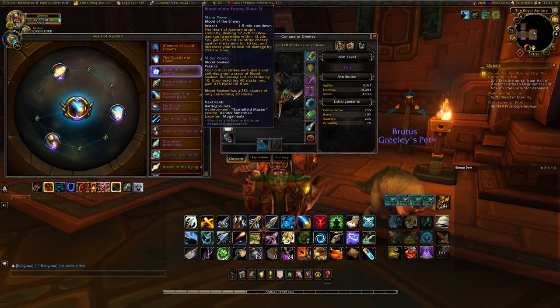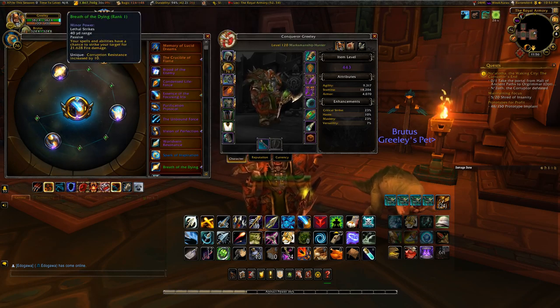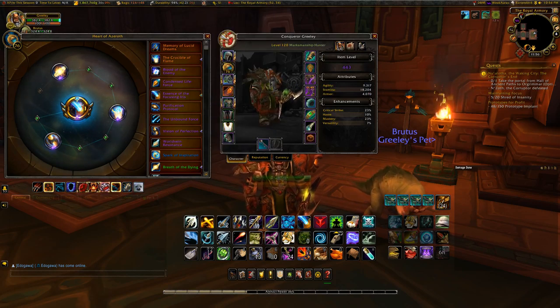For your minor essences, one that should be a lock is Breath of the Dying. It does an insane amount of damage and gives you resistance to corruption by 10, which is really nice. I don't have any corruption gear right now, but it allows you to carry that much more corrupted gear without feeling the effects of things like the eye or the lurker.